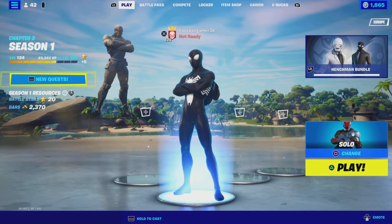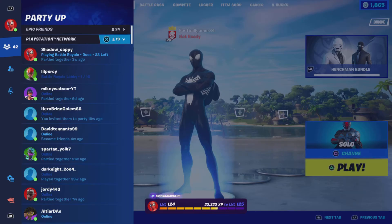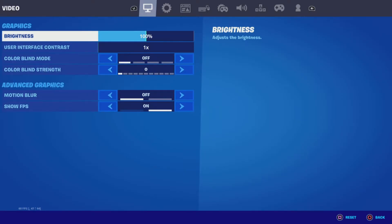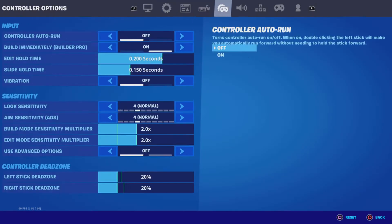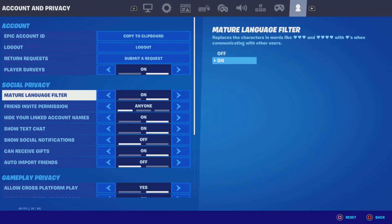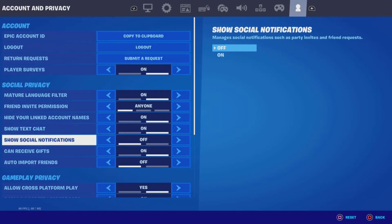First thing I want you to do is go to the Settings tab. When you see that section, press the first one, go to the end, then go to the last tab where it says Account and Privacy. Then go down to the Social Privacy section and find where it says Show Social Notifications.